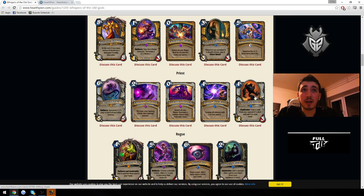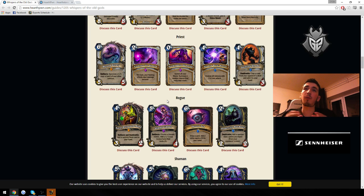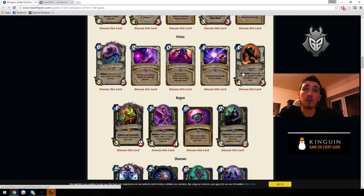This Priest card might be okay. I don't play Priest that much, but Priest seems to have gotten some weak cards here, though they got some better ones today. The thing with Priest is that it's very hard to balance because its core set can become super broken if given good cards — Priest is very close to being super broken. I think in Standard, when most Priest counters disappear, it might actually see more competitive play.